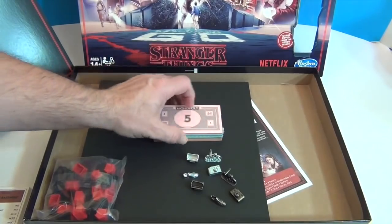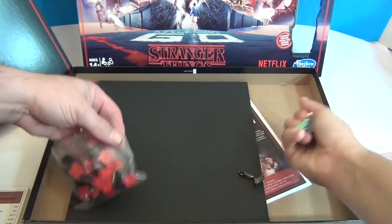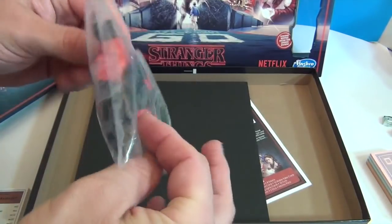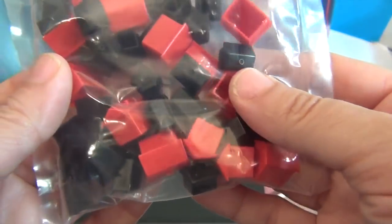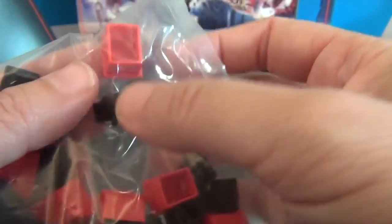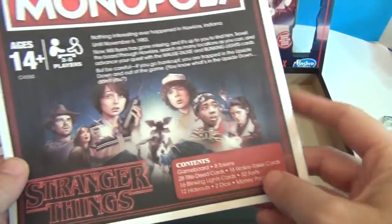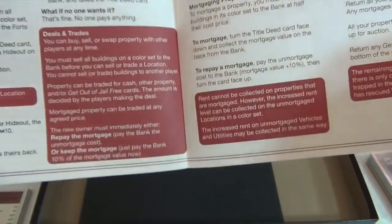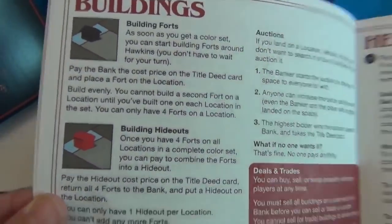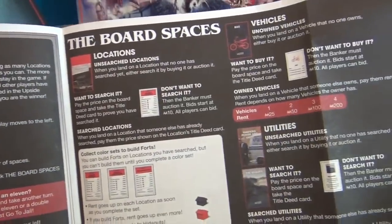The money is regular — regular Monopoly money. Instead of houses and hotels like regular Monopoly, they are forts and hideouts. The little ones are black instead of green and they are forts, and the red ones are hideouts. Very cool, simple little pieces. And here are your instructions — contents and instructions for setup, play, and board spaces.